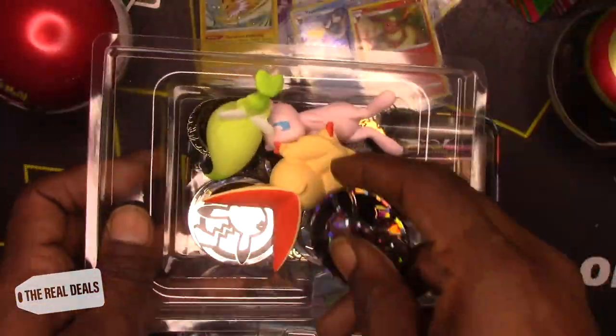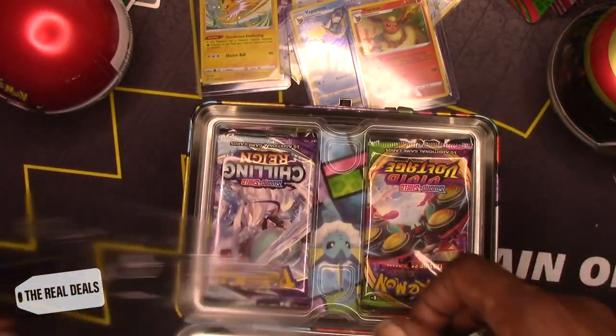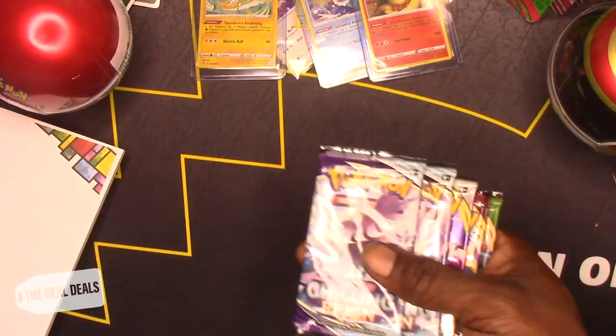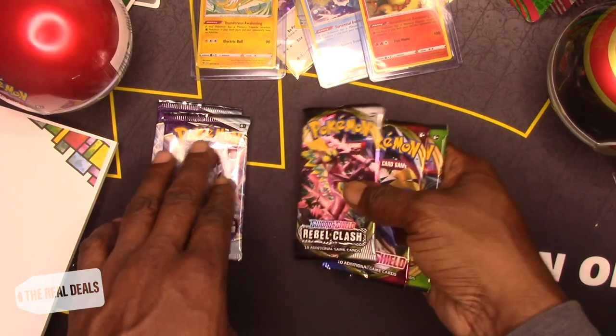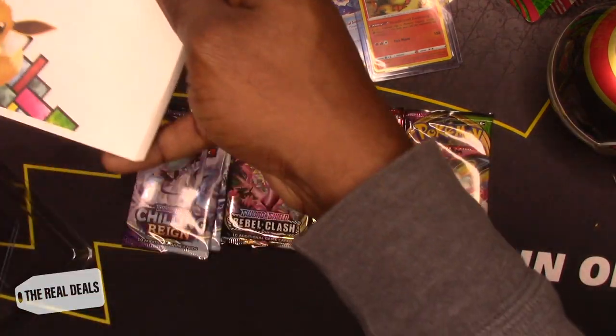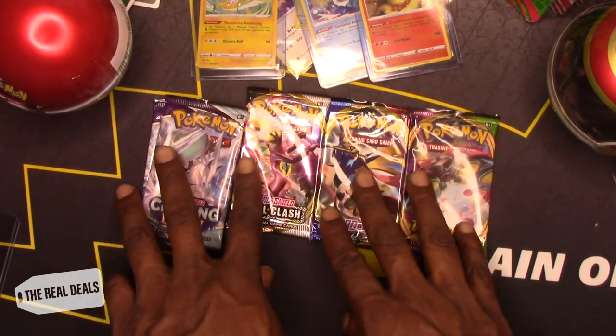And we got some squishies in there — remember the little squishies? Let's see what packs are in here guys. We got two Chilling Reign, a Rebel Clash, a Sword and Shield, and a Vivid Voltage. Six packs.